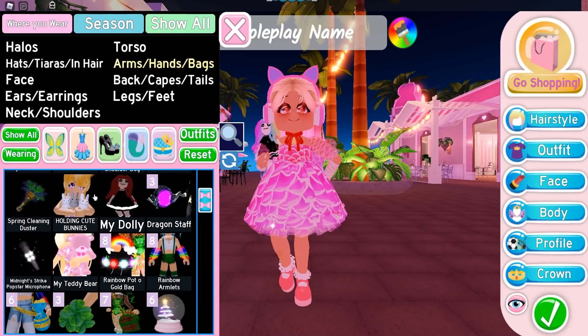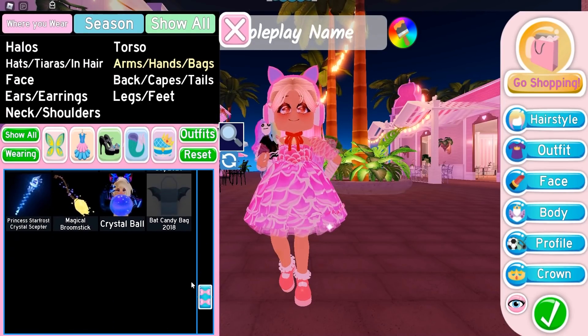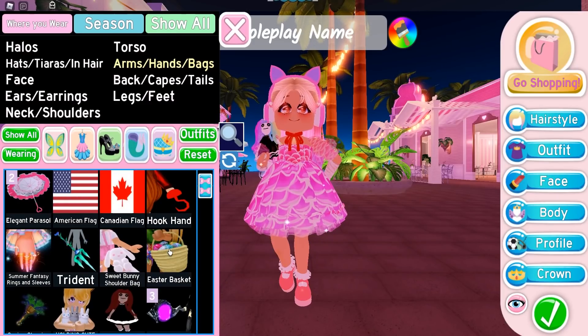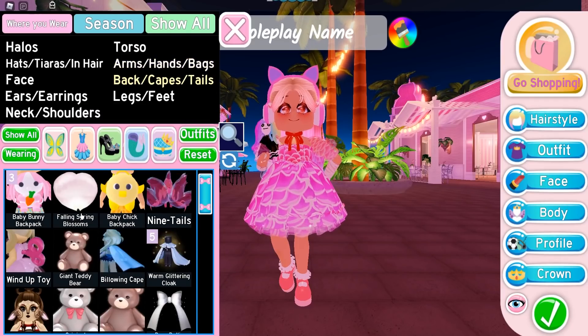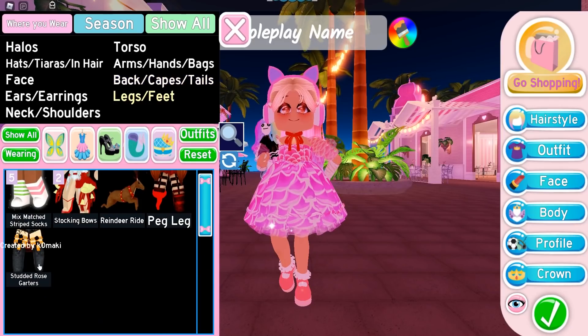In arms, hands, and bags I've got a bunch of stuff too. I actually have two parasols because I won second place in the YouTuber of the Month competition and got a parasol as my reward — so I'll probably be giving one of those away to you guys! Then we have capes, trails, and the back section with some backpacks and such, and lastly the other items that go on your legs and feet that are not shoes.